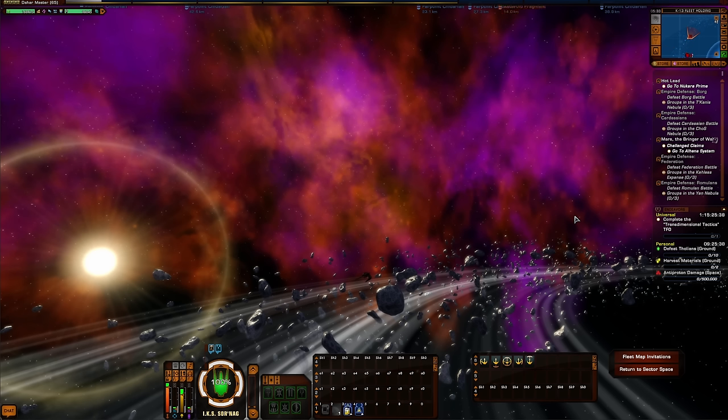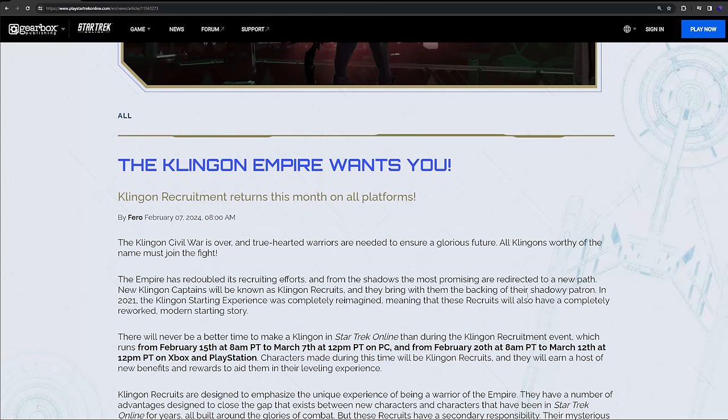So let's quickly talk about what the event is, when it starts, and then we'll talk about how to participate and the rewards you can get and all the details. This is a Klingon recruitment event returning again — I think this started three years ago, which was awesome when they introduced it to the game. The event is going to start on the 15th and run through the 7th, so it is going to overlap the end of the anniversary event that's currently running and ends on the 21st.